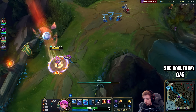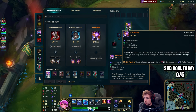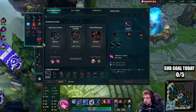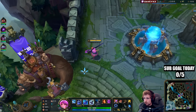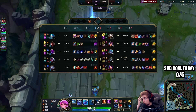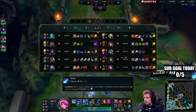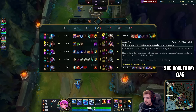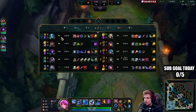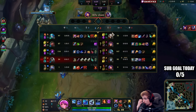We're going to reset and buy the Riftmaker, then start building towards Nashor's Tooth for the damage. We're going to grab Tier 1 boots as well, because you've got to be able to chase and run — without boots at this stage you're making it really difficult for yourself. Currently we have Riftmaker, this guy still has three components, I've got multiple plates, and Camille has nothing on my turret yet. We have a farming lead, XP lead, and a three-plates lead. I'm really far ahead on Camille right now.